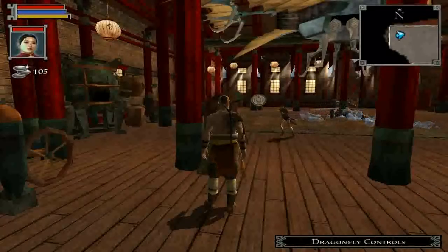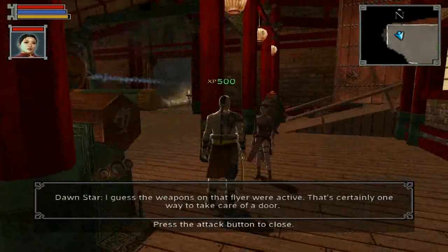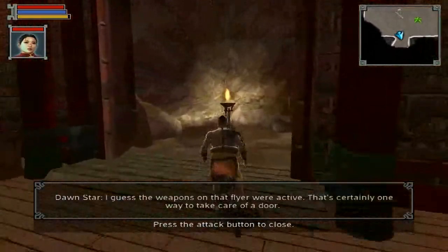So now, the dragonfly controls — let's see what this does. I guess the weapons on that flyer were active. That's certainly one way to take care of a door.